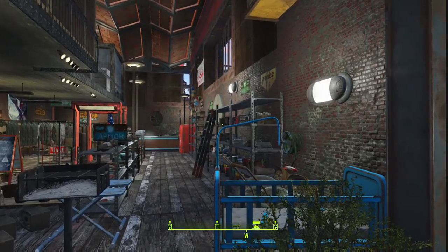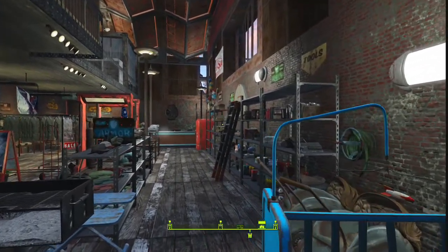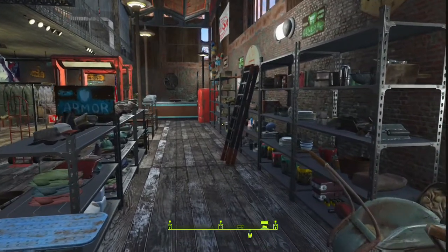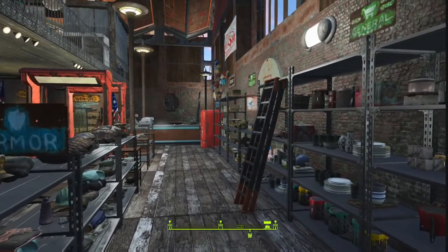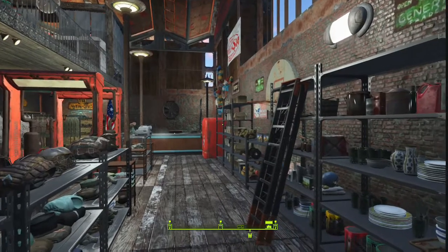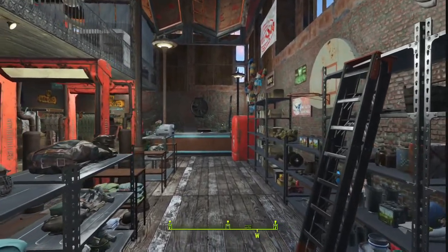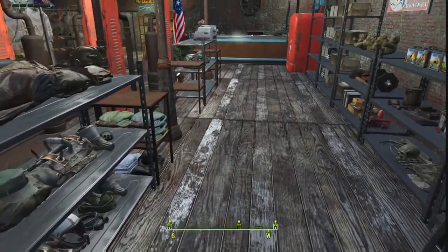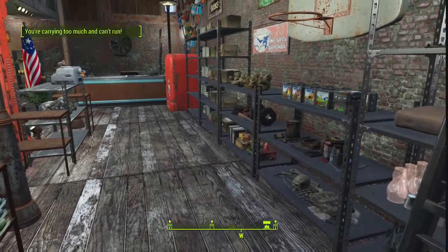The frame rate is very poor here, so I apologize - it has a lot of clutter in it and I really push Xbox to its limits, and it does not like this place. It took me a few attempts to record. As you come down you've got push chairs and ironing boards, armor, and general goods to the right hand side - pretty much a bit of everything.